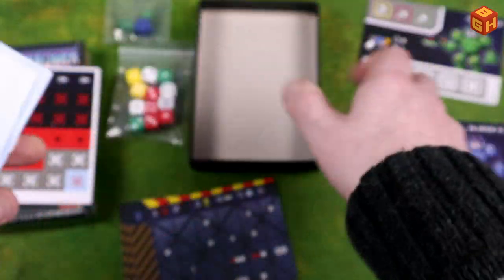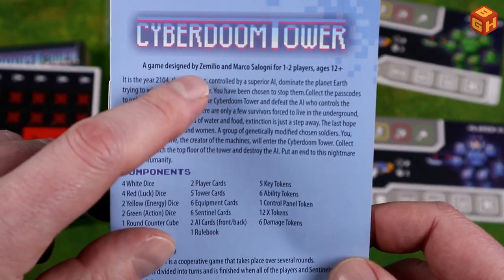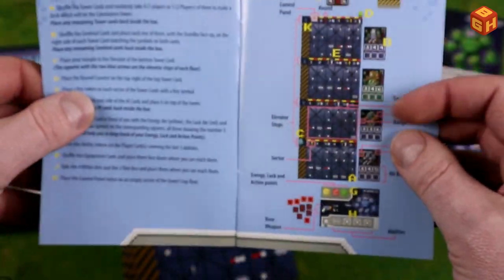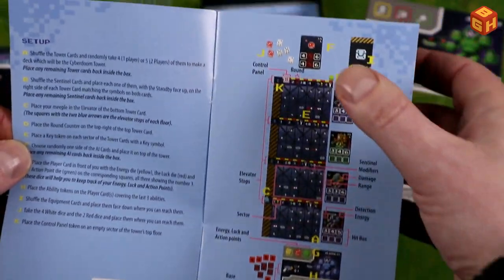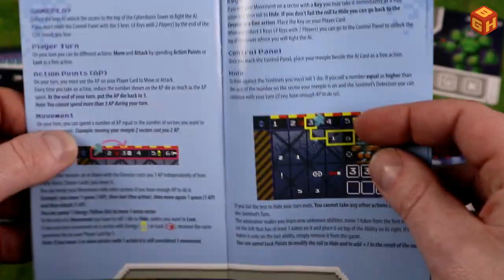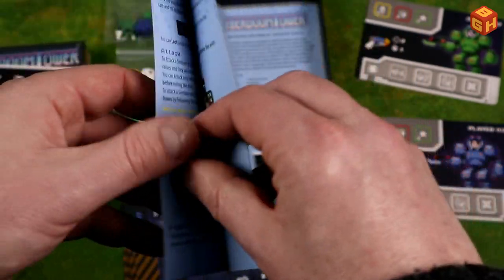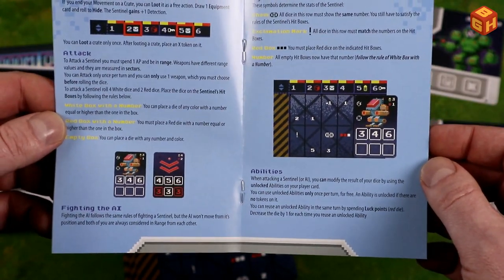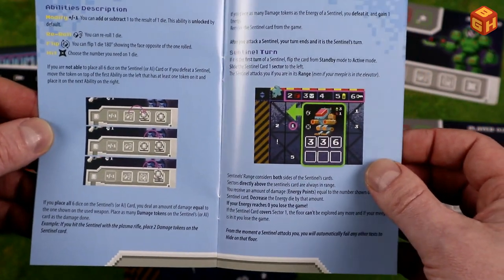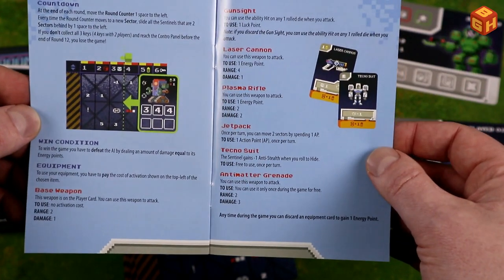Finally, we have the rule books in English and Italian. It's designed by Zemilio and Marco Saloni for one or two players. The components overview is on the cover. Setup shows the tower uses four cards with mechs alongside. Gameplay covers player turns, actions, movement, keys, control panel, how to hide, loot, attack, fighting the AI, symbols on the tower cards, abilities, sentinel turns, countdown, win condition, and equipment. There's quite a bit of rules.